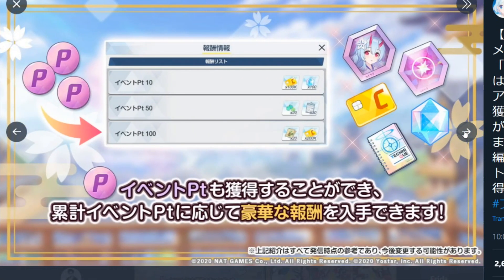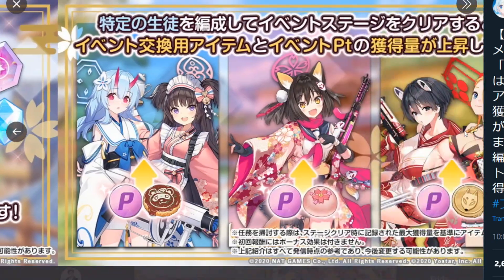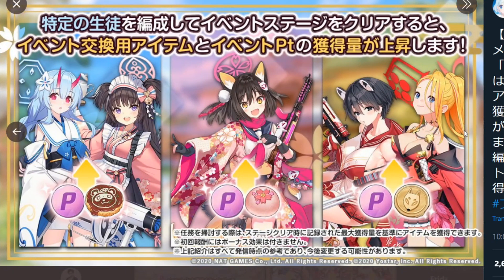Next we have the point system. Not only can we receive drop items, we can actually receive points as well. As you get more points, you'll be able to unlock more rewards — you can get currency, gems, reports, skill items, and again memory pieces. And then the last page is going to be the characters that will help you get more drops.